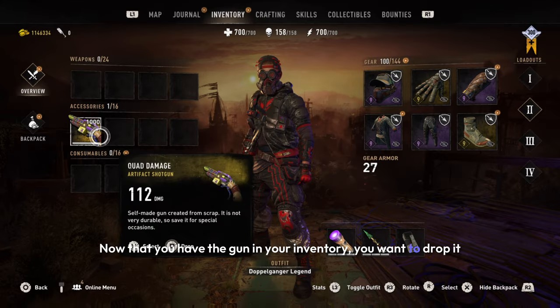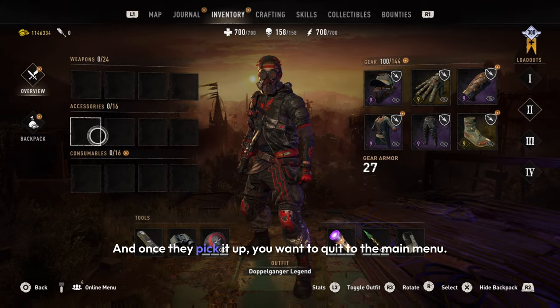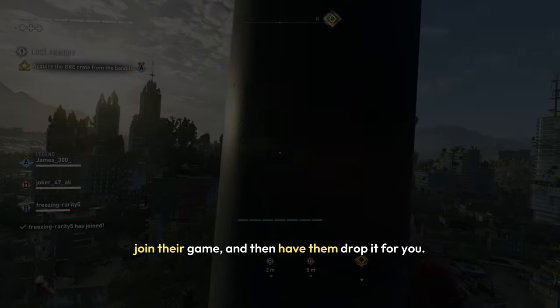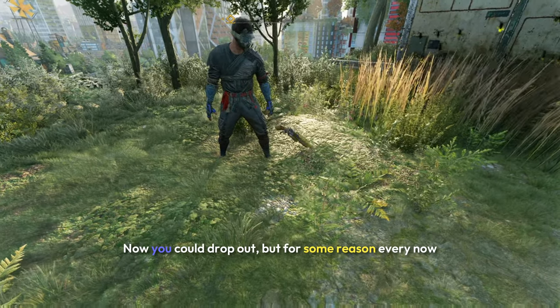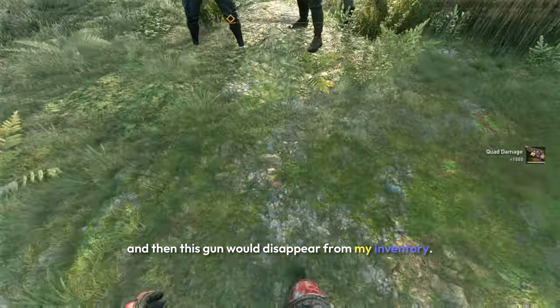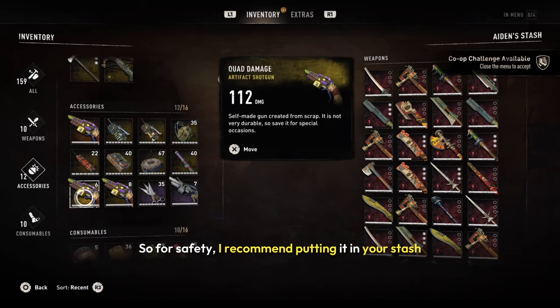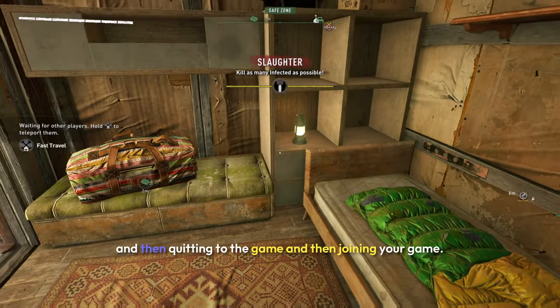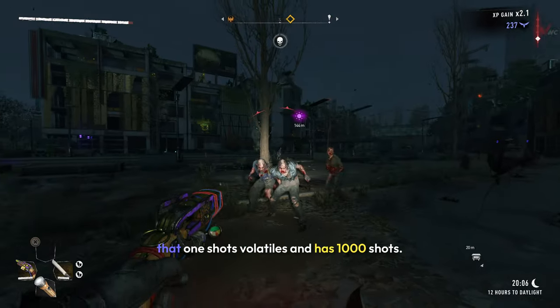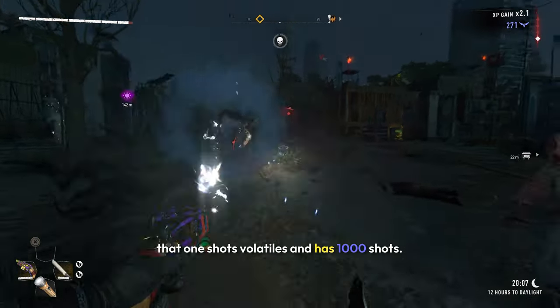Now that you have the gun in your inventory, you want to drop it for your friend to pick up. Once they pick it up, quit to the main menu, get another invite to your friend's game, join their game, and then have them drop it for you. Now you could drop out, but every now and then this gun would disappear from my inventory, so for safety I recommend putting it in your stash and then quitting to the game and joining your game. If you do this right, you'll have a gun that one-shots volatiles and has a thousand shots.